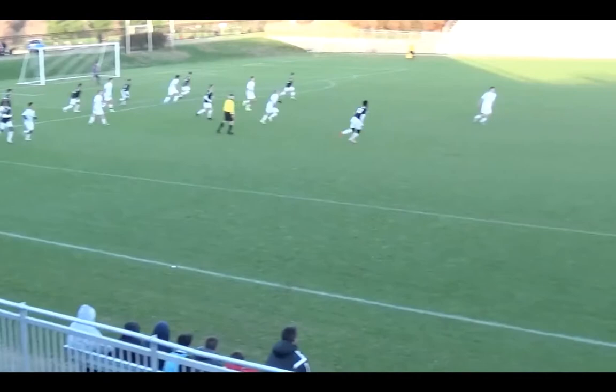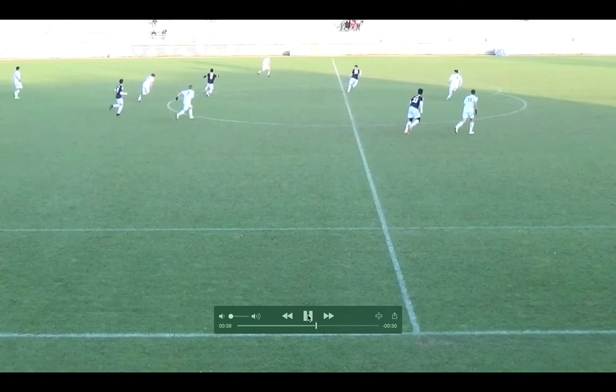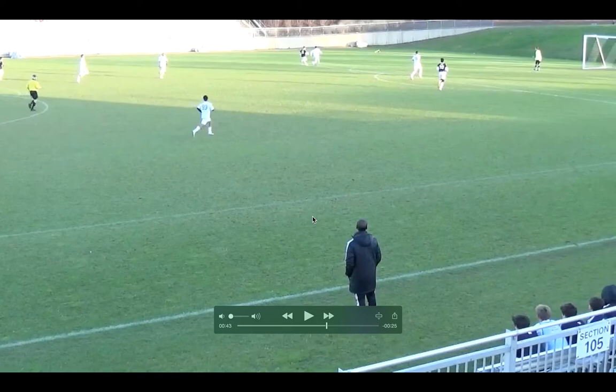They do a good job clearing their lines. Rafael's idea is good — I like the one touch because pressure is coming — it just was inaccurate. They pick up the ball and look to counter-attack. This is where we should play our keeper. There's no one on him, we can get the ball back, open up Jake, and then play back or underneath. We have players in position — knock it back, Rafael opens up, Jake opens up, we can play down the center.